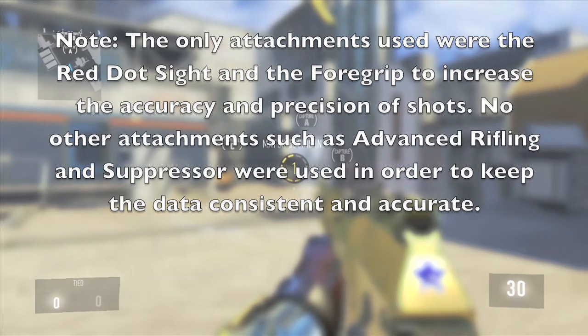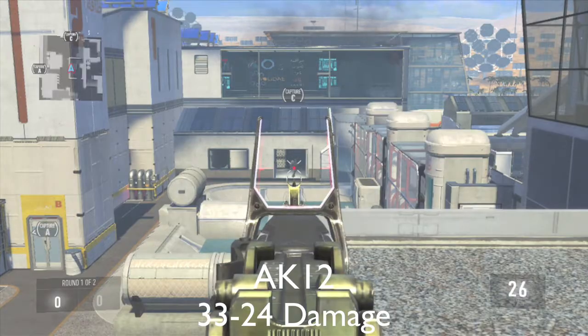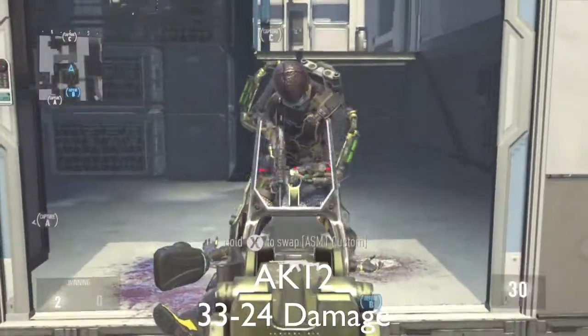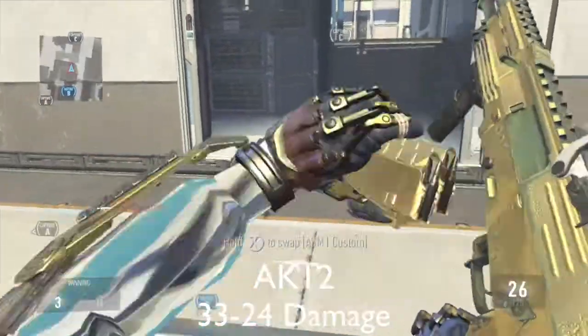First off we're going to start with the AK-12. The AK-12 kills at 5 shots at long range and you can see how it kills at 4 shots at close range. It does fairly low damage but compared to the other ones it is better, and you'll see why.